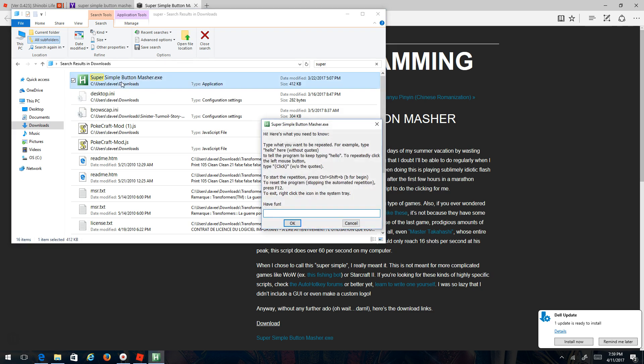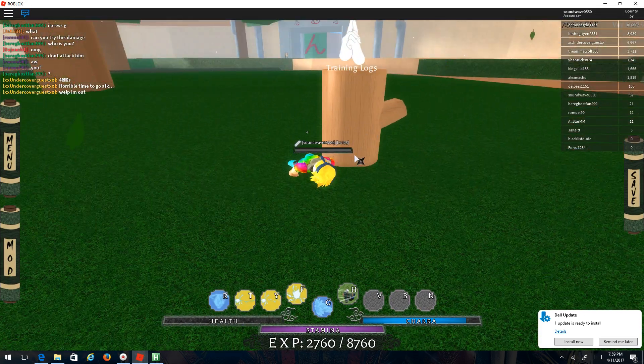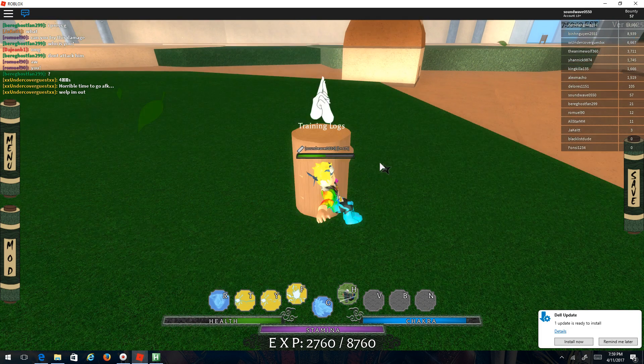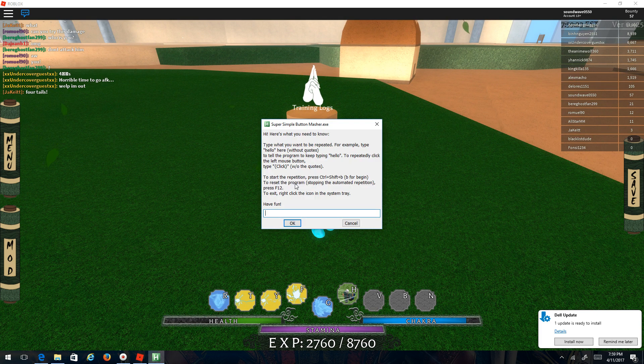Open it, and then type the command for the jutsu or attack you're going to use. You may want to read through this: to reset the program, stop automatic — you press F12 to start it, and you press Control+Shift+B.